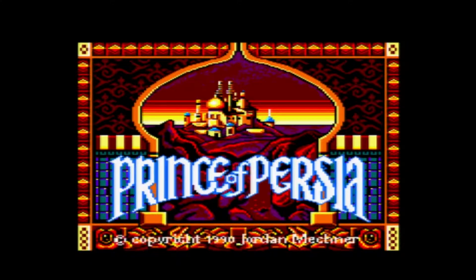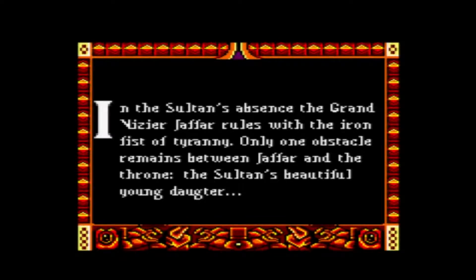Greetings and welcome to the 40th episode of Retro Rant. For this episode we will be reviewing an absolutely classic game, Prince of Persia, but the version we will be looking at is the Amstrad CPC one, released by Broderbund in 1991. By the time this game came out I had already moved on to the Amiga, so I didn't even know that it came out for the Amstrad CPC.